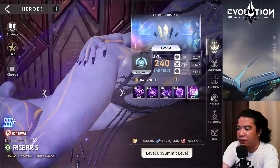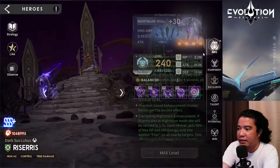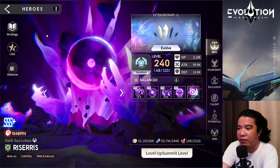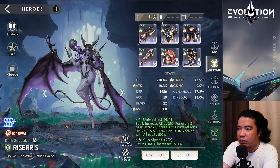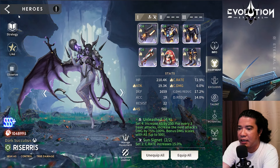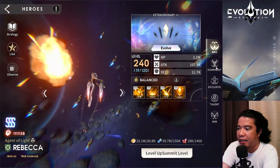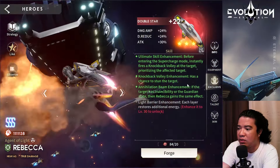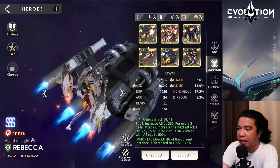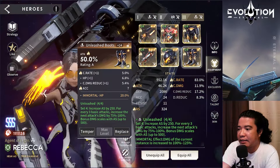I also have Riseres at ex30, already at awakened 2 — I'm trying to make this awakened 3. The equipment is just some unleashed legendary set. Next is Rebecca, who is only at ex22, and the equipment is the ambitious set. This would mainly be the gear for my Riseres, but I transferred it to this Rebecca.